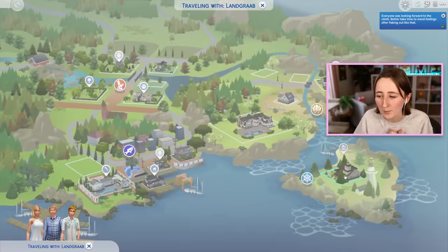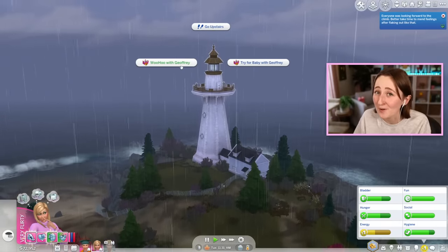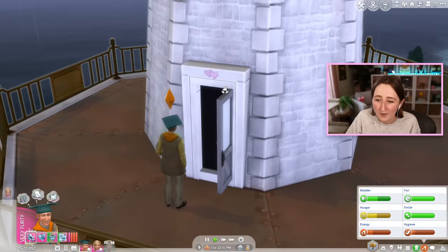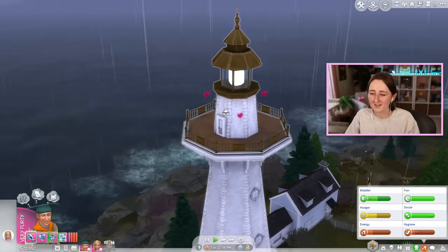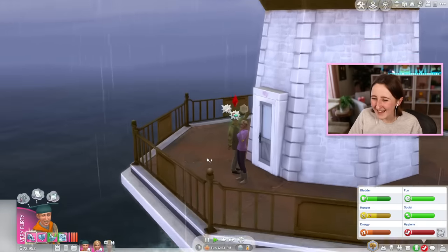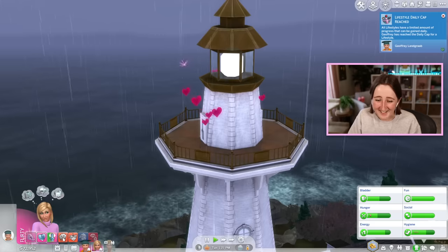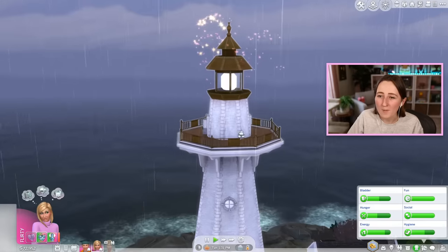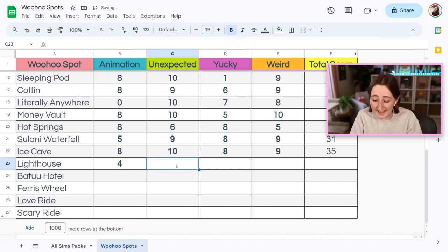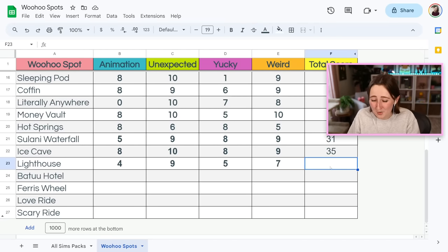Next we have to head out to Brindleton Bay because there is another woohoo spot in the environment on this Deadgrass Museum lot by the lighthouse. If you walk up the hill, your Sims can actually woohoo inside of this lighthouse — there's even a little heart on the door. I've been excited to show this one because most people may have forgotten it was even an option. Unfortunately she just says 'come on in' and drags him in, not really any interesting entry animation. But it is cool how there's some little hearts and the light sort of spins. The animation might get like a four. I do think it's pretty unexpected because it's a lighthouse. Not really that yucky, maybe a five. And it's kind of weird, maybe a seven. So in total it gets a 25 out of 40 in the lighthouse.